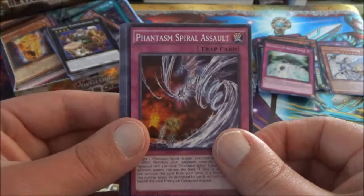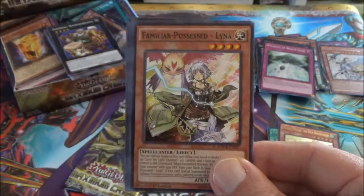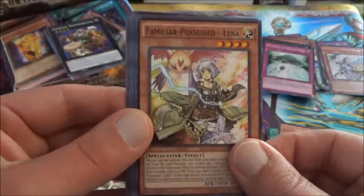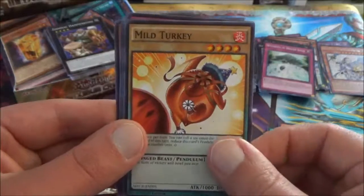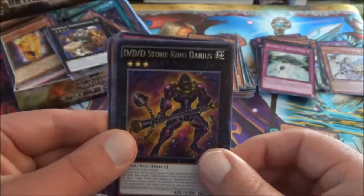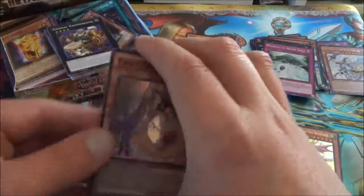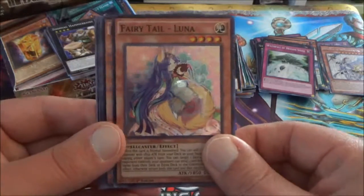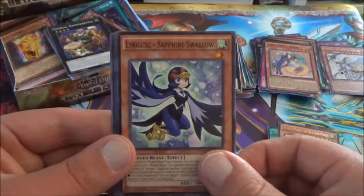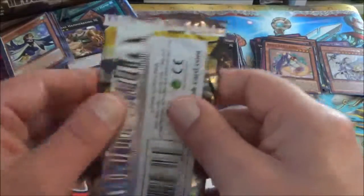Phantasm Spiral Assault, followed by Familiar Possess Lina — the conclusion of Yu-Gi-Oh's version of Harry Potter. Zoodiac Cateloost. Mild Turkey. The rare is a third DDD Stone King Darius. We got all those wonky boxes — only got two Ultra Rares, so now possibly just three. You're supposed to get four per box. With a Fairy Tail Luna. We have Sapphire Swallow. Phantasm Spiral Crash. And Magician's Left Hand with Phantasm Spiral Assault.